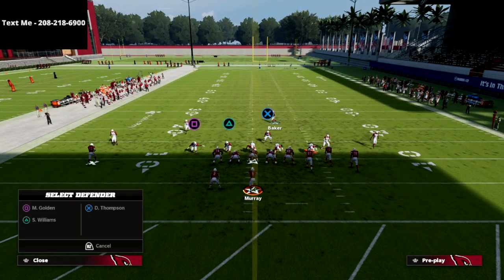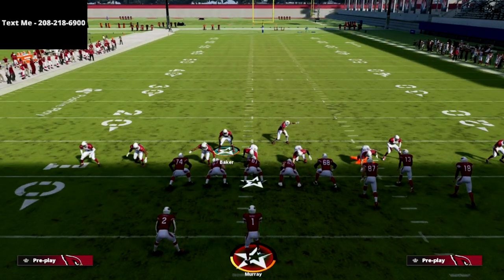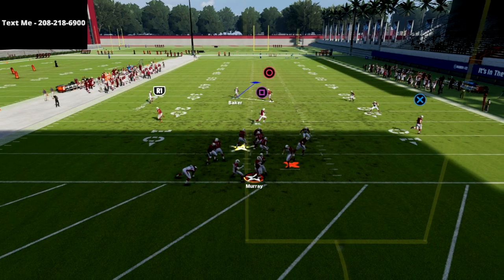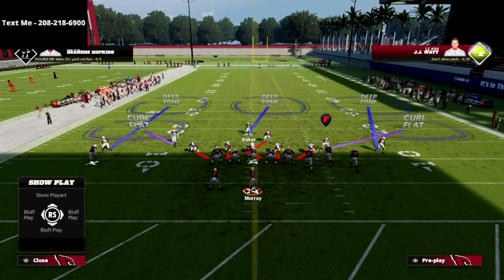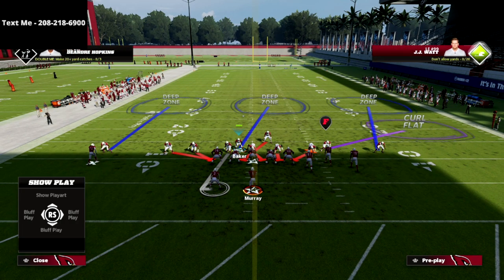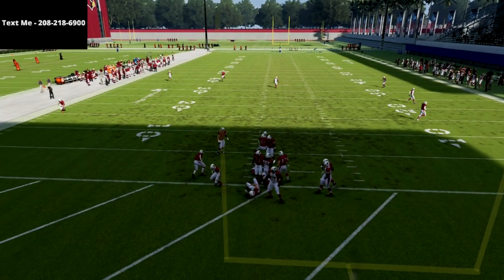Let me show you one other setup: take the linebacker on the left and man him up on the running back, then blitz the safety. This is one of the best six-man pressures in the game and it's going to come in against max protect bunch. As you see, you get A-gap pressure even with the running back blocking — that's pretty good heat. If they start blocking the running back, just man him up with that linebacker and blitz the safety, and you're going to get at least edge heat or A-gap pressure.